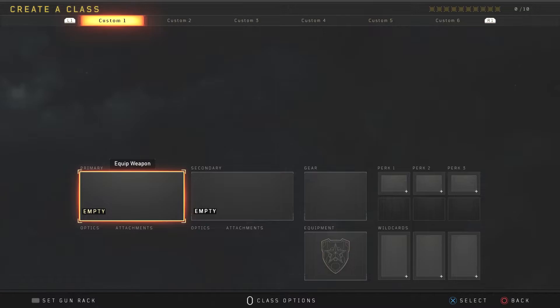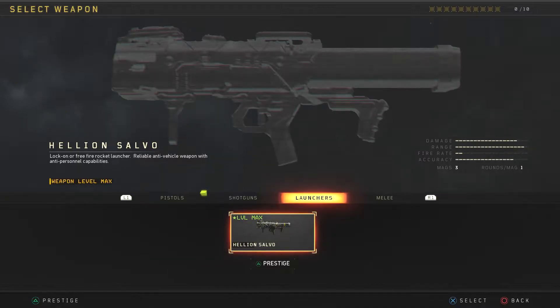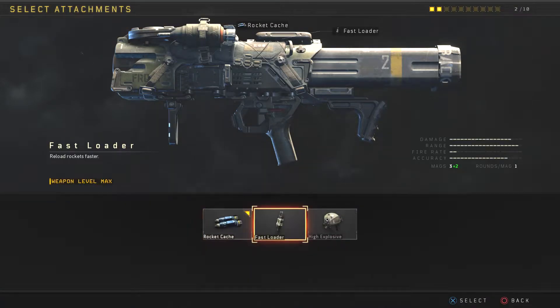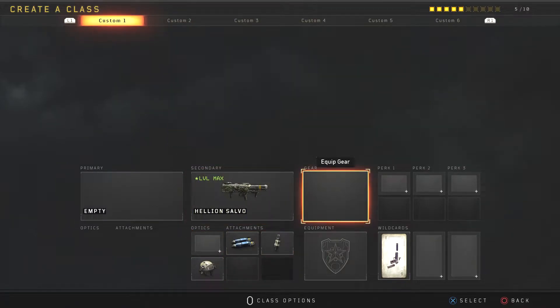Once you guys load up Black Ops 4, you want to make your way into multiplayer, go to create a class, and then choose any create-a-class slot you want. From there, go to your secondaries, put on the rocket launcher, and then put on every single attachment for the rocket launcher. After that, go ahead and put on body armor.